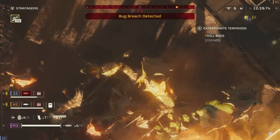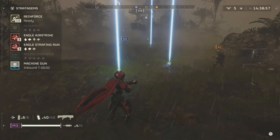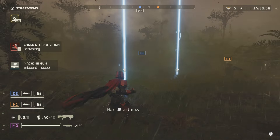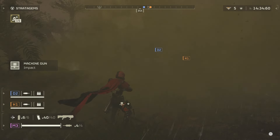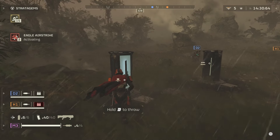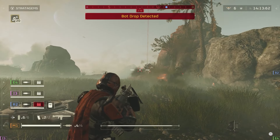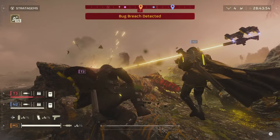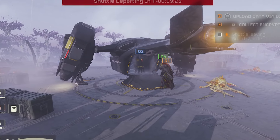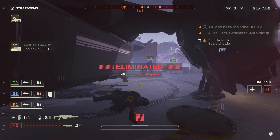You want to land relatively close to your first objective, but not so close that you end up with a hot landing. The moment your team lands, they'll begin to order in a cluster of same-day delivery support options. Armed with far more firepower than they can handle, the team will either work together or die together before attempting to escape with their resources and, hopefully, their lives.